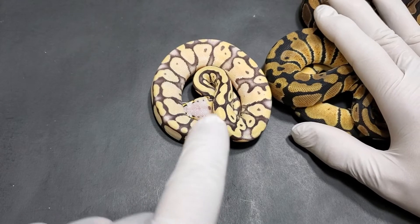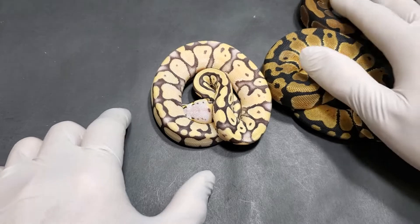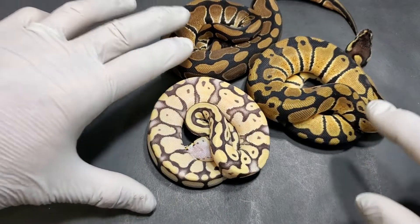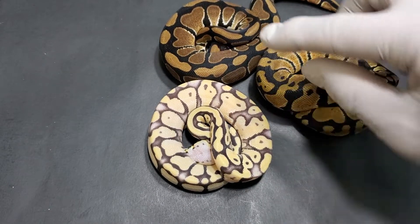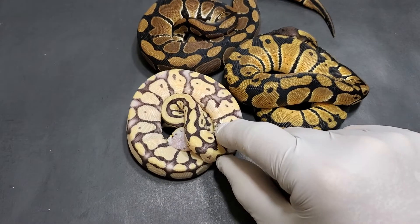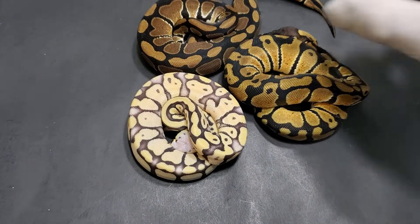I'm sure it's Super Pastel. I'm pretty sure it's Spectre. And of course, that is a Desert Ghost. You can definitely do something with these females. The fact that they're het for Desert Ghost — all you need to do is add another male, preferably a visual. Then you'll get 50% visual Desert Ghost and 50% het out of a clutch.